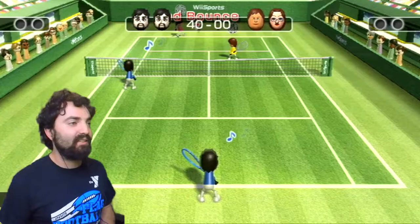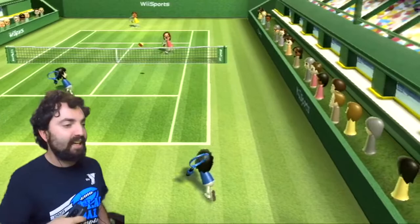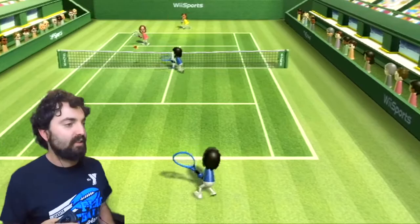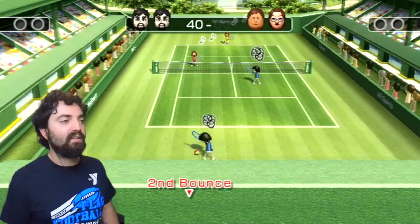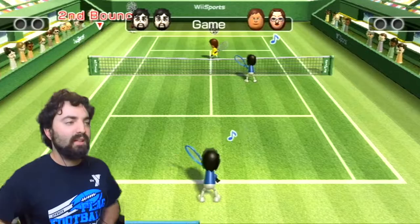Backhand — yeah, easy! 40 nothing, and there they go already striking early. Steph is trying to stay in — they stay in barely. Trying to get a huge hit. Backhand — there we go! Good thing I got the backhand working a little bit. Steph is just keeping her team alive and they get a point. Now we're trying to stay alive — and I win the first game!